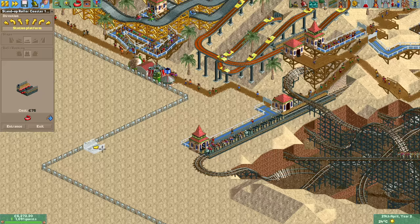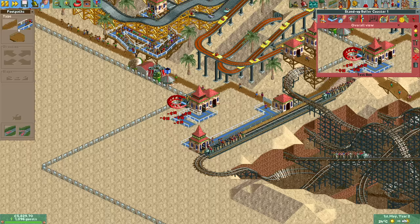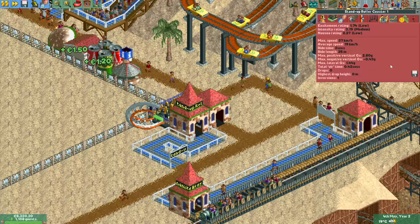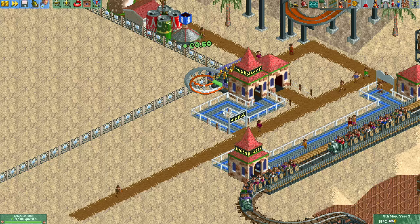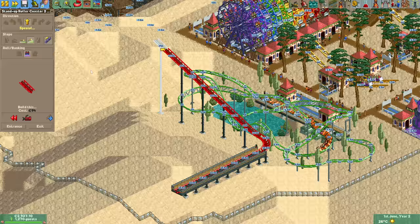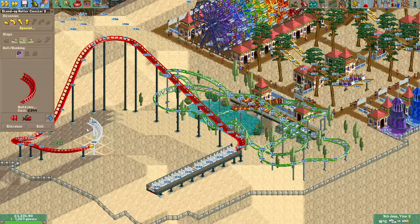We've now unlocked the stand-up coaster, which had a launched mode in RCT1, so we can recreate the micro corkscrew design. It attracts slightly fewer guests than the corkscrew — 90 instead of 100 — but it's also slightly cheaper, so they're about as good as each other. The land that's for sale allows us to build exactly four stand-ups in a row next to the already existing path, attracting another 360 guests.